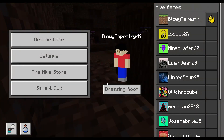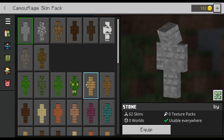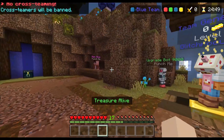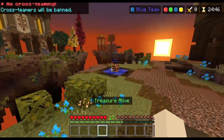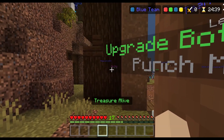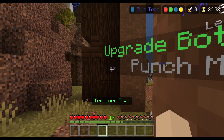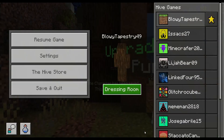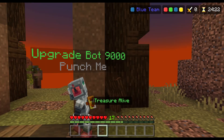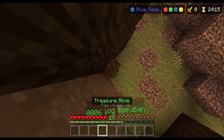Do I have a skin in my camouflage that is like coarse dirt? Also don't forget to leave a like and subscribe. I don't have it, we have to make our own. For some reason I'm the only one who really protects the treasure - everyone else just fights. So let's hide here. I'm pretty sure this is dark oak, so let's sneak.